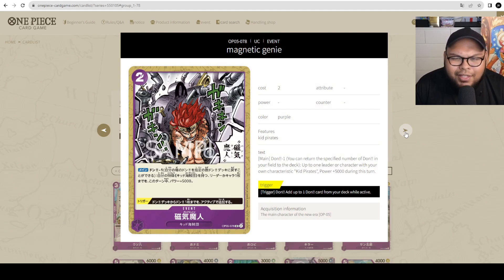Then we got Magnetic Genie — I'm not sure about that name, sorry for the crude translations. It's a 2-cost event. Main: Dawn minus 1, up to 1 leader or character with the Kid Pirates trait gets plus 5000 power during this turn. The trigger is add 1 Dawn card from your Dawn deck as active. In combination with Red-Purple Eustace Kit, you can go for a big tall attack especially in the late game. Once you've cleared blockers and your opponent is at 0 life, you want to get in as much damage as possible — similar to the Veary Doll plus Zoro and Diablo Jambe kind of thing. This could be that in Purple. I feel like there's a place for this in the metagame. Great card.